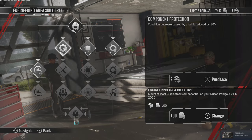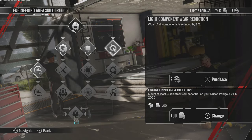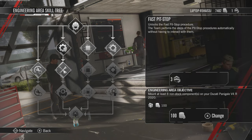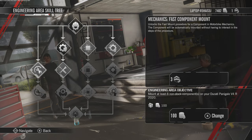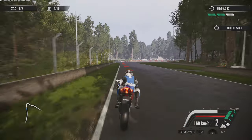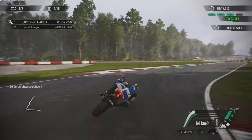You can also earn team points which are then spent on a skill tree. Advancing through various skills unlocks features such as automatic pit stops, reduced tire wear rates, or additional bike setup slots. There will also be research and management divisions to dive into within the final game.